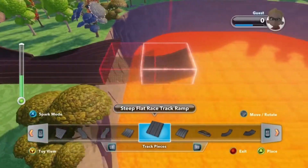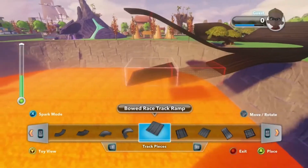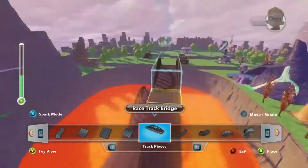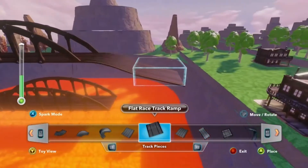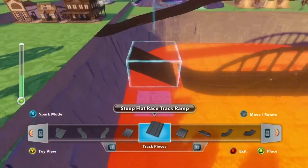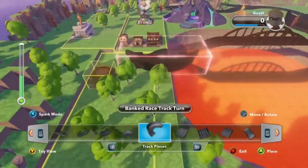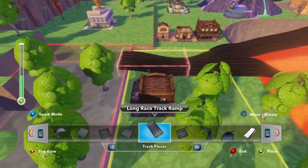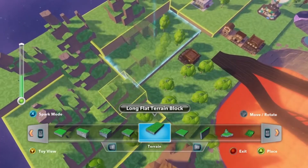We've got these steep tracks and the not-so-steep ones — I'm gonna go one up and one down. Let's get that super cool bridge piece in here, use the not-so-steep coming down and the steep coming up, then connect it back together with another junction. Looks like the terrain is not going to work — spark mode to the rescue, just push it down a little bit.